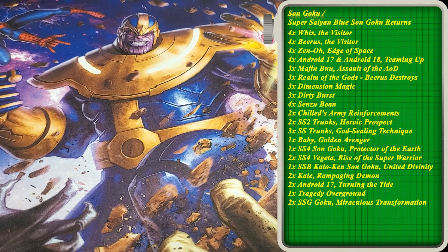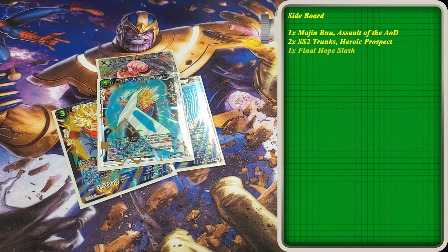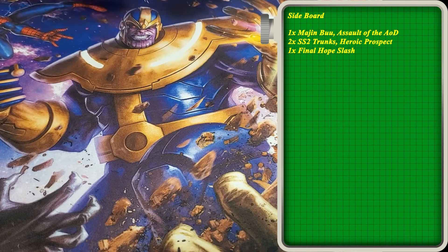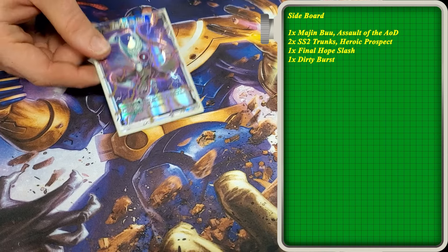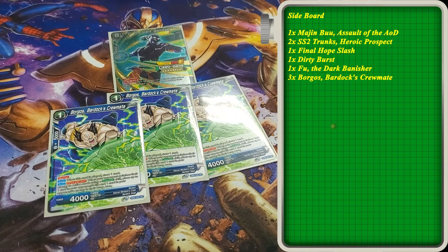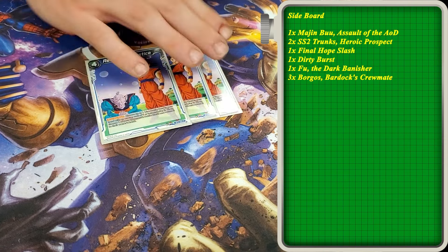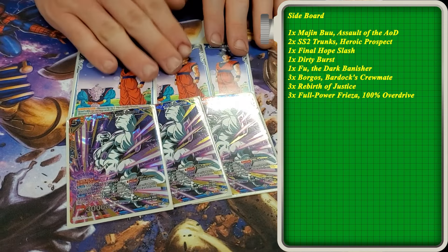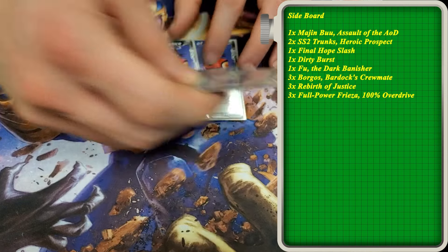Let's look at the Z deck and the sideboard real quick. Final Hope is going to go up to a 3-of in the side because it is really good against Z battle cards, in particular the red Vegeta. We put another Dirty Burst in because you will play 4 against Gogeta — it's one of the only ways you can win. We play Borgos and Fu for blue hate because a mirror match is annoying and takes forever. And then we play this for Turtle School, King Piccolo, and all the other decks that throw 100 cards on the battlefield — yellow. Trunks Jita — this eats Trunks Jita's lunch.